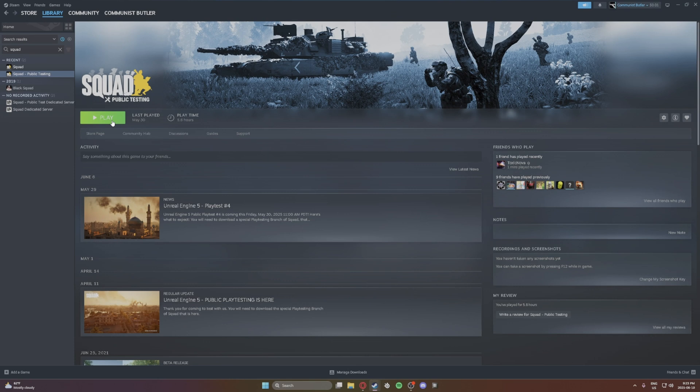As you can see, the Squad playtest — I'm going to click on Play. There aren't going to be any servers available, but you are able to test out what is in the game.